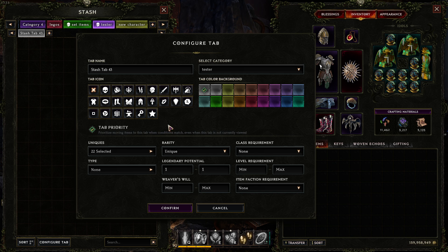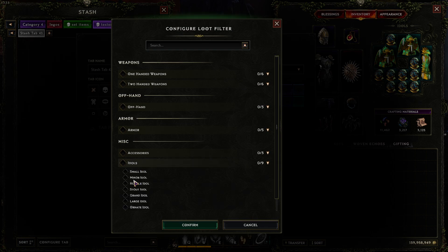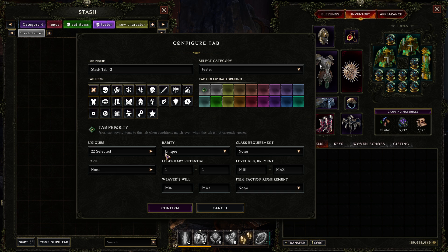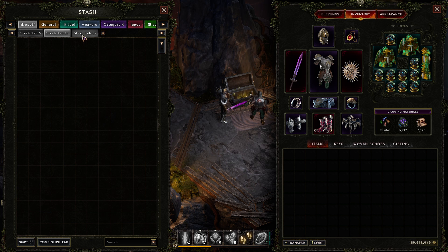That's how simple it is to set up priorities, and you can do it with every item in the game — idols too. There are small, minor, and all the different idol types; you can make a tab for each. I strongly suggest setting up a drop-off location when doing your tab priorities. If any tab fills up and items have nowhere to go, they'll start filling up here. If items appear in your drop-off tabs, it means either the target tab is full or no tab is assigned — a quick signal to add an extra tab for helmets, gloves, and so on.